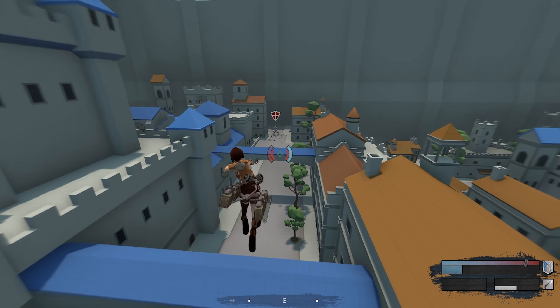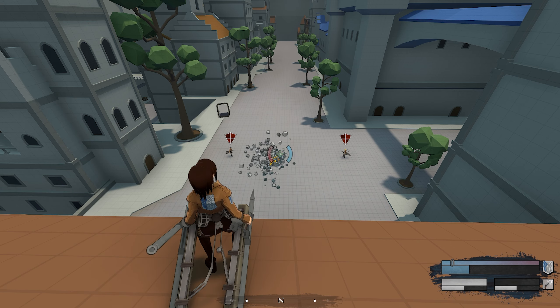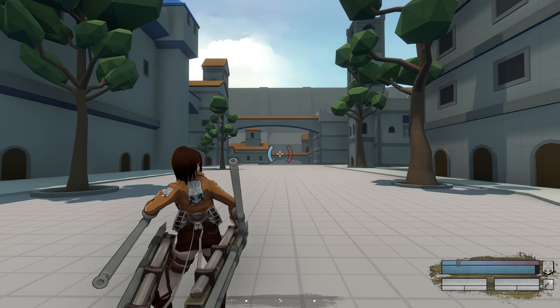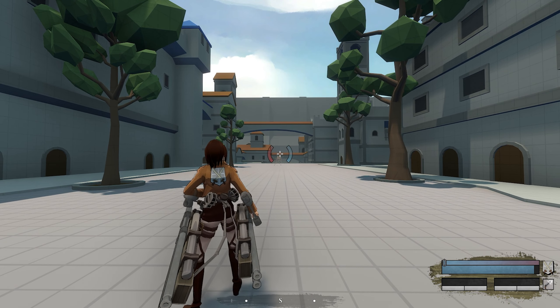With single shots you will be able to detonate sooner than you would with the double shot; however, the radius of the explosion will be smaller. After shooting a spear, you can hold down the mouse button that was used to extend how far that spear will travel.